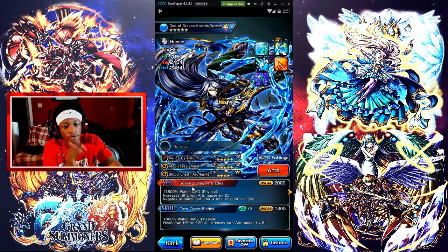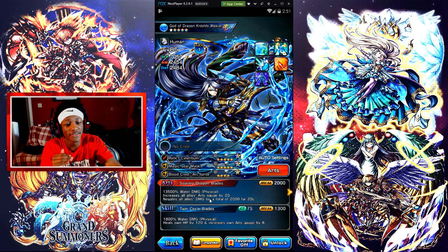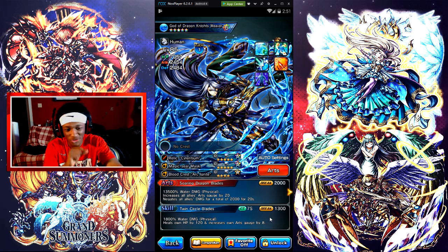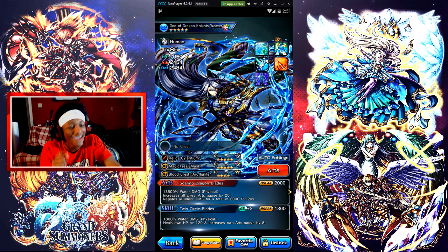His arts is Soaring Dragon Blaze — you need 13.5K water damage, increases all allies' art stages by 20, which is amazing, and gates all allies' damage for a total of 2K for 20 seconds, guys.